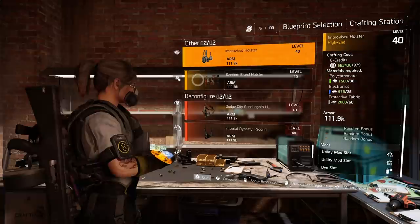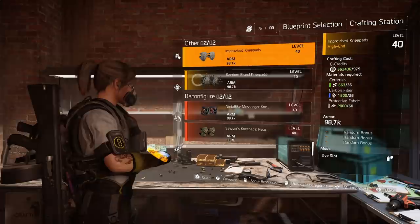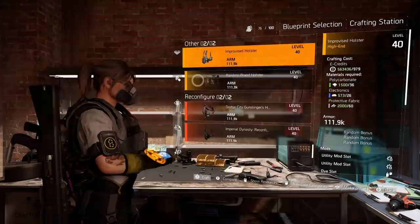If you were to roll this and get the right core attribute and the two regular attributes that you wanted, you could then roll the mod slot to a different color — you could get a red mod or a blue mod. They used to have one of these for the knee pads as well that came with a red mod slot, but with TU10 or maybe TU9, they got rid of the red mod in there. You can still get it on the yellow holster, so it does still exist and you can still take benefit from that.